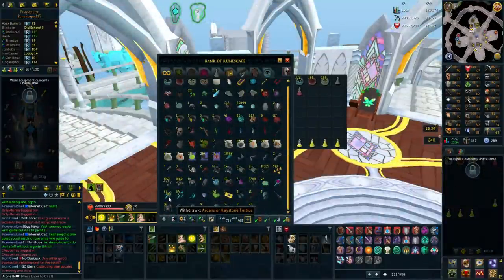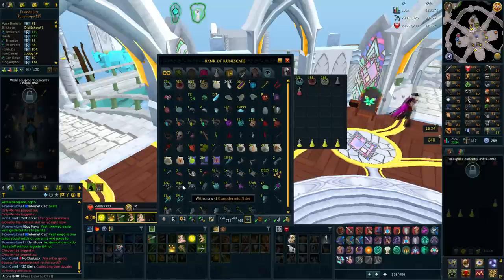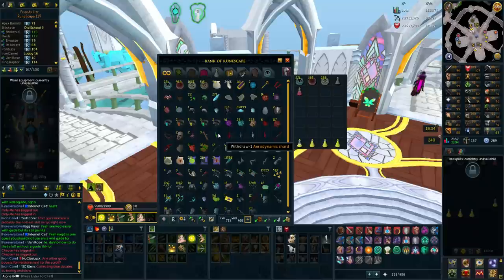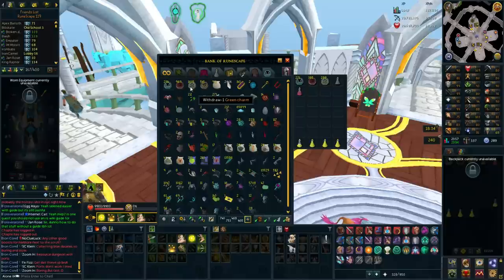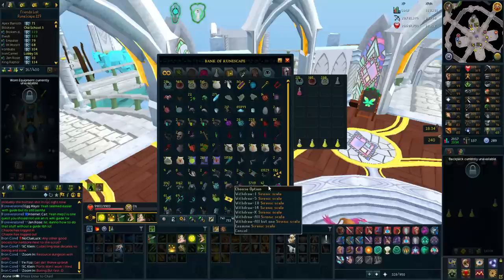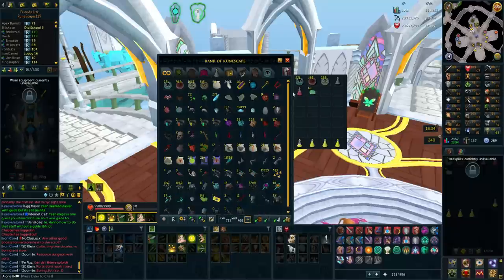Looking at the charms I have in the bank and the keys I have left, I'm not really sure I'll be able to get the charms for 96 summoning. I don't really want to use the green charms - the experience rates on those are just terrible. I'll use the blues and crimsons I have, and if I get fairly close I might try the green ones as well.